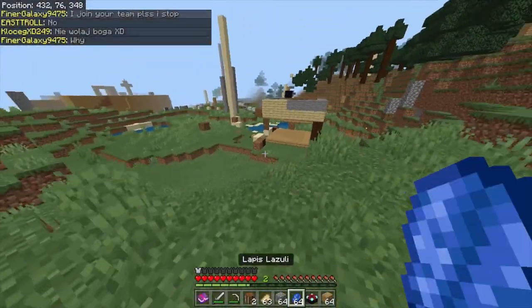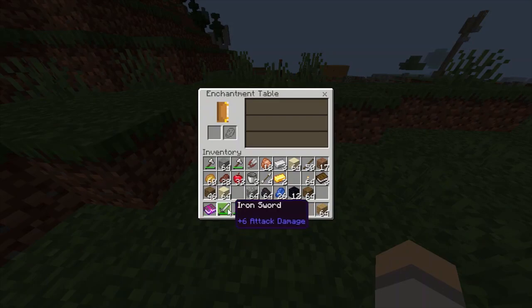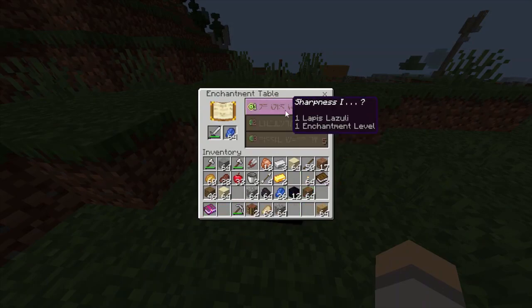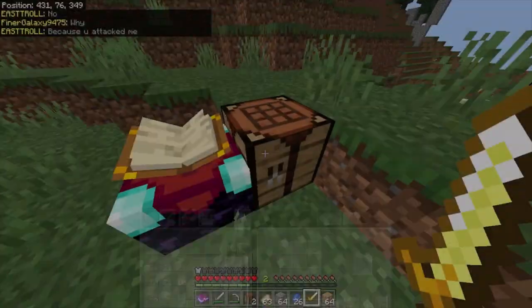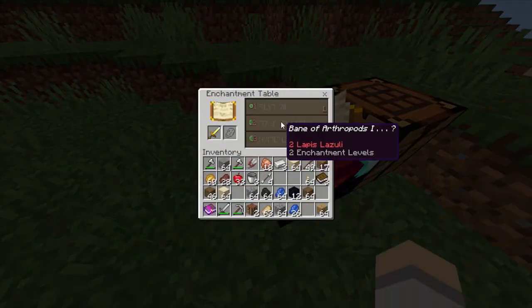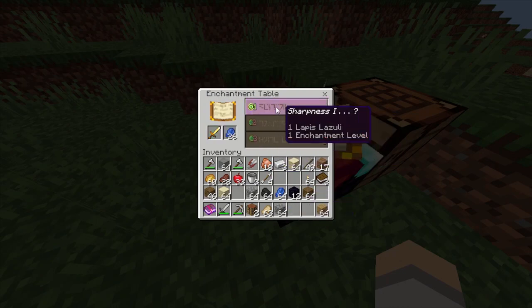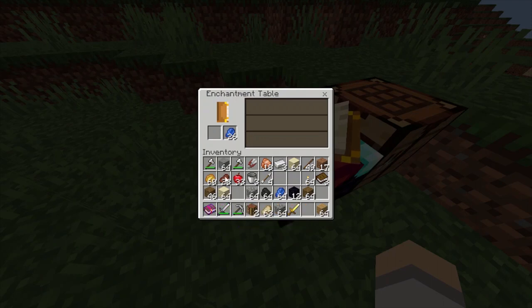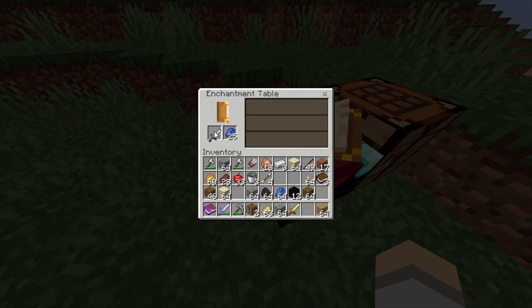And then with that enchanting table, we can place it down somewhere, go into it, and we can enchant something. Let's craft a golden sword real quick. Ooh, fire aspect. Unfortunately, we don't have enough levels for that, so I think we will just enchant our iron sword with sharpness.